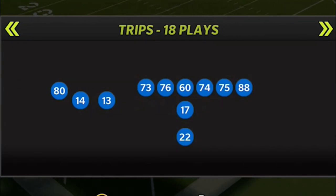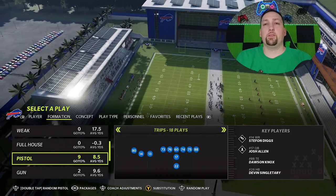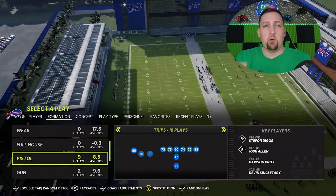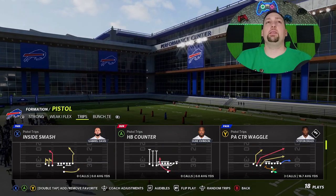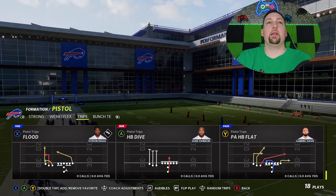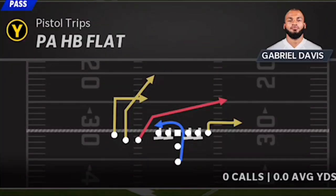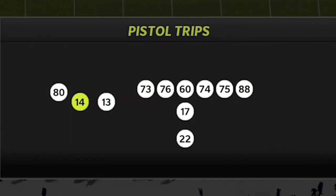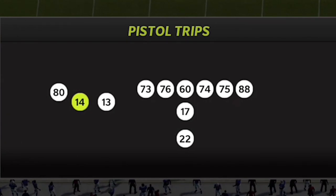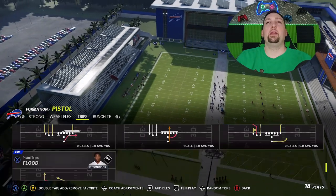Now, the formation that I'm in is, once again, the Pistol Trips. The pistol formations are always the best to me — I always end up in the pistol formations. This particular formation is in multiple playbooks, but the play I'm going to show you guys is only in this one. There are some really good run plays here too. The play I'm going to show you today is going to be the PA Halfback Flat. The only adjustment you have to make is make sure that you have your fastest receiver at this particular spot — this is going to be the home run spot.